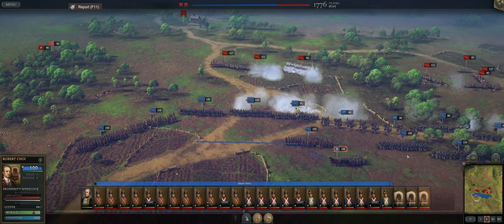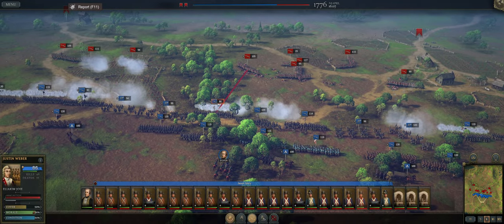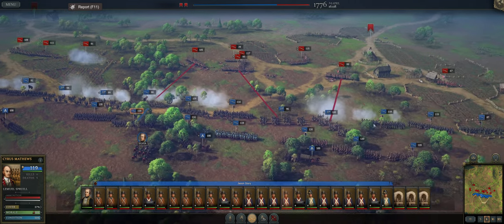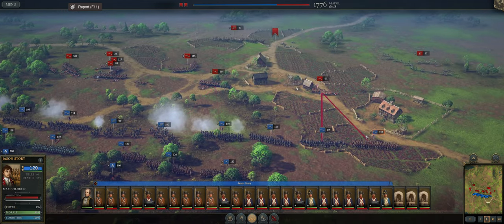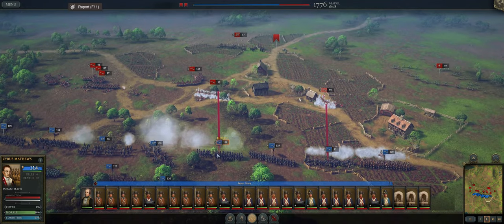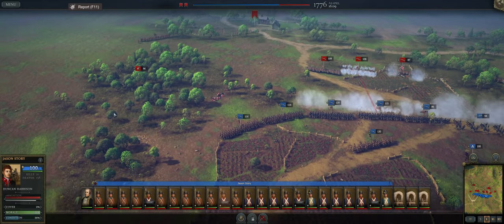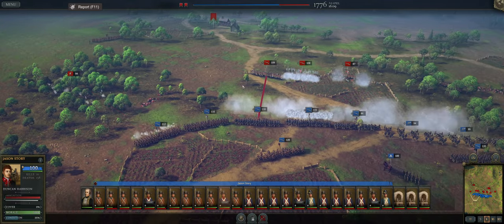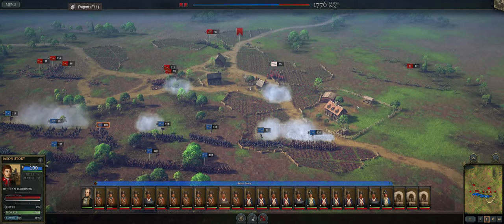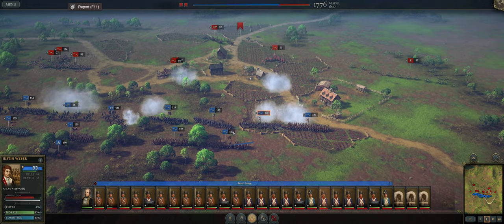Over here, looks like we're doing pretty well in the center. Also doing okay, not great. Those grenadiers are actually doing quite a number on us — that's pretty nasty over there. And then we have some skirmishers over here. We'll probably end up charging those skirmishers, but this should be a fairly easy battle when it's all said and done.